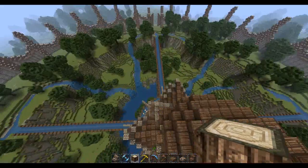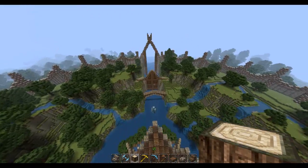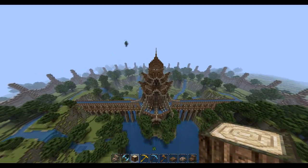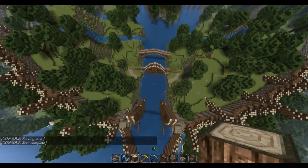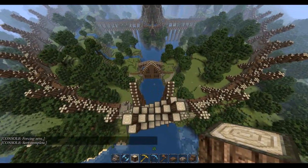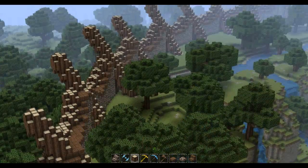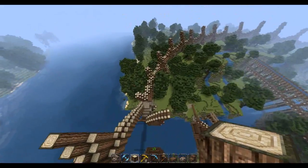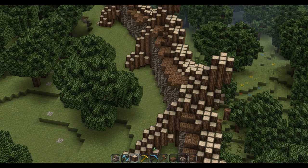Once people join a server, even if it's not a building server, people still like to build - everyone likes to build. If they come onto the server and this whole place was fully finished, they'd just think 'that's a nice city' and move on. But if the city's kind of not done and a bit gritty, then the players can feel involved in making it what it is. Also, the trees everywhere means they can chop them down. I'm a bit worried people are going to start mining into the walls to get cobblestone and stone brick.